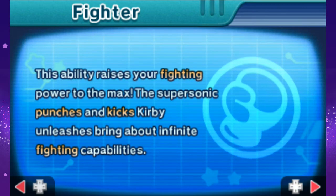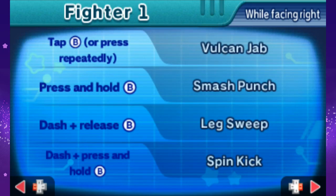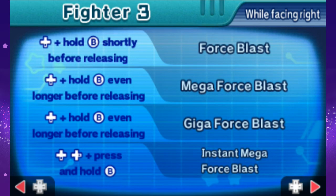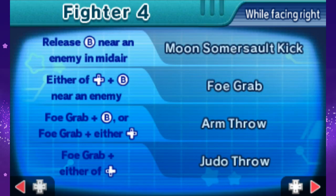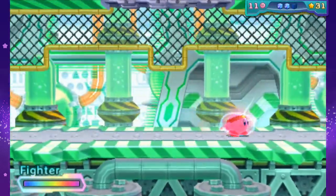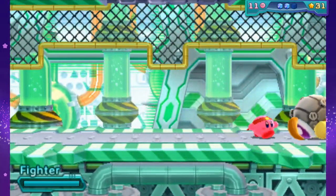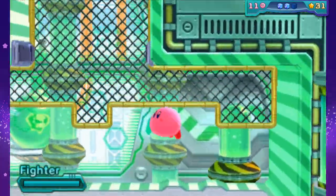This ability raises your fighting power to the max. The supersonic punches and kicks Kirby unleashes will bring infinite fighting capabilities. Vulcan Jab, Smash Punch, Leg Sweep, Spin Kick, Down Kick, Double Kick, Rising Break, Sky Kick, Force Blast, Mega Force Blast, Gigaforce Blast, Instant Mega Force Blast, Hadouken, Moon Somersault Kick, Fogrep, Arm Throw, Judo Throw — holy cow, there's a lot to it! Whoa. King Dedede? Wow. Playing Return of Dreamland right before this was a good idea. That's neat.